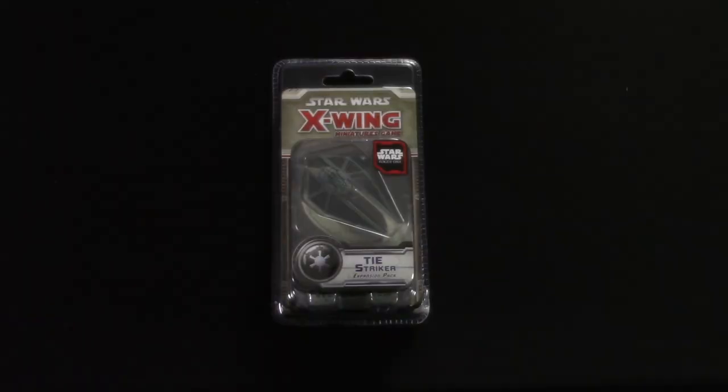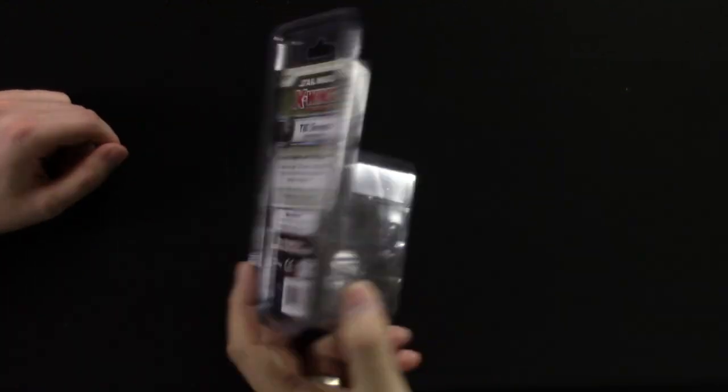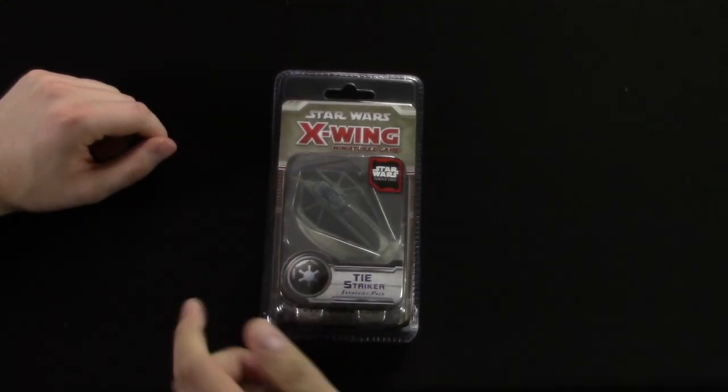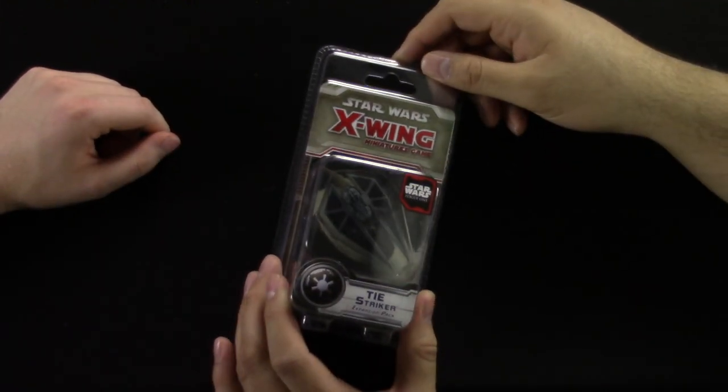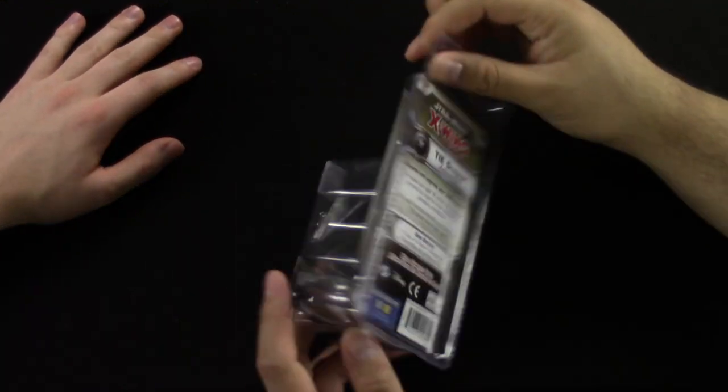Here we have the TIE Stryker expansion. It's a clamshell pack — kind of coffin-shaped. People have been pointing out why it's so long, but you should watch the movie — it's the engine.